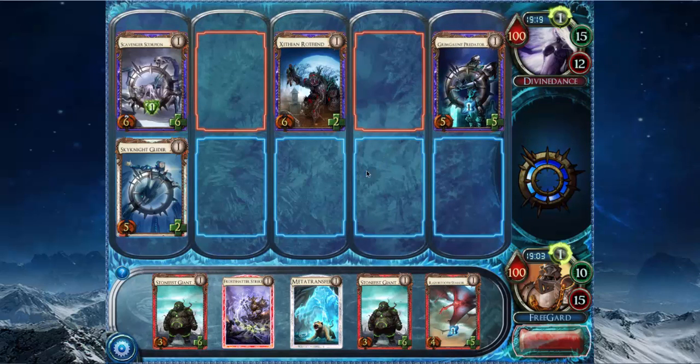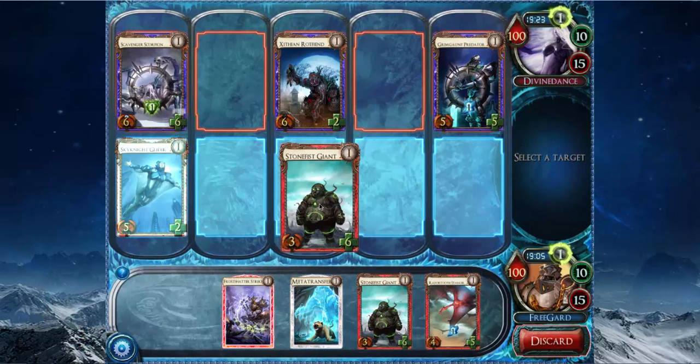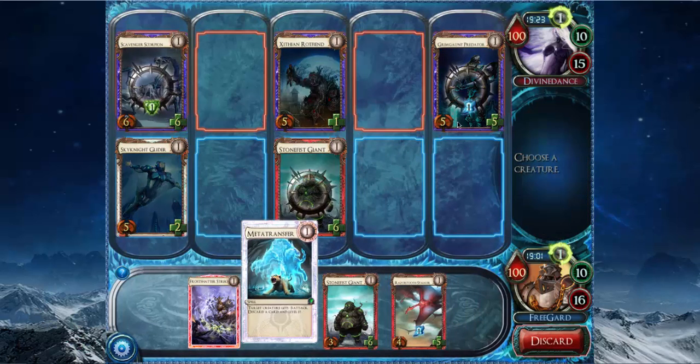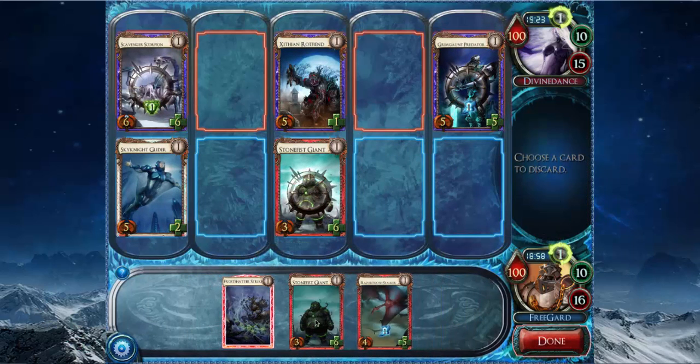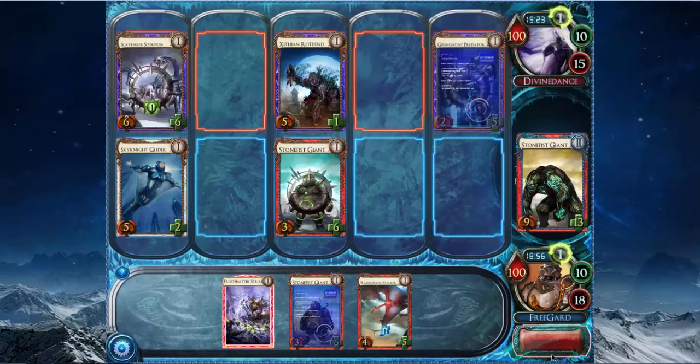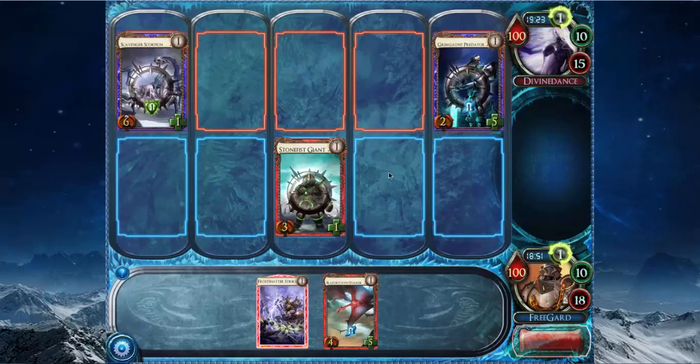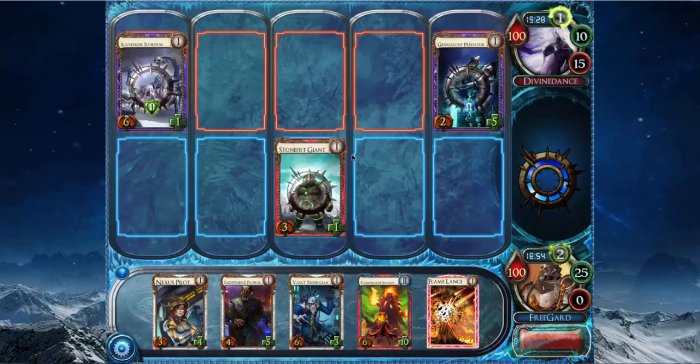Grimgott Predator is really good. I think I'm going to play Stonefish Giant here and then meta transfer his Grimgott Predator and then level my Stonefish Giant. I even drew a combo — Flame Chipper's Vaunt plus Underlevel Tempest Spell. It kind of sucks to flamelance a Grimgott Predator after I've already metatransferred it, but I mainly played the meta transfer to level the Stonefish Giant, so that's fine.